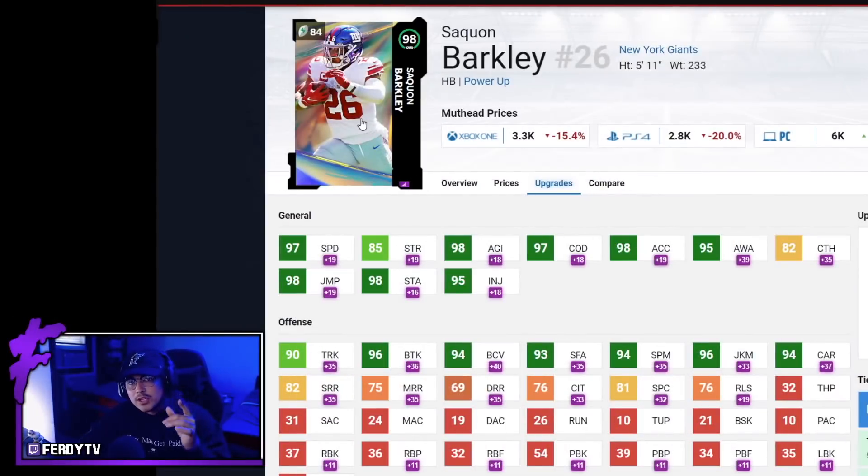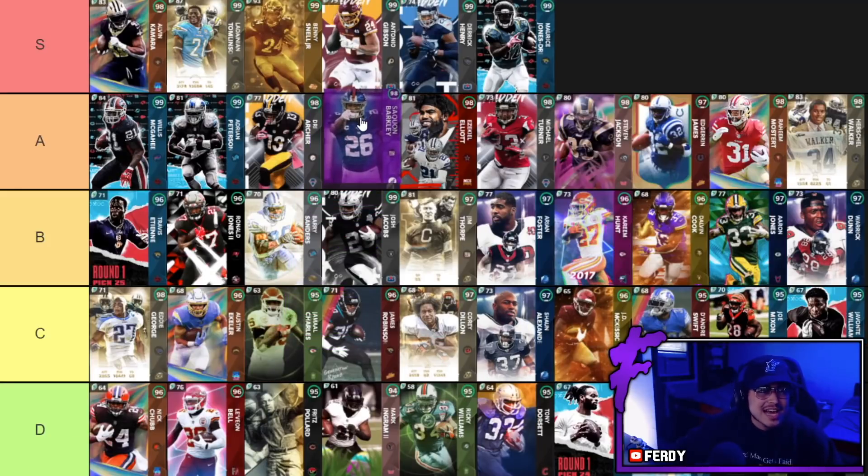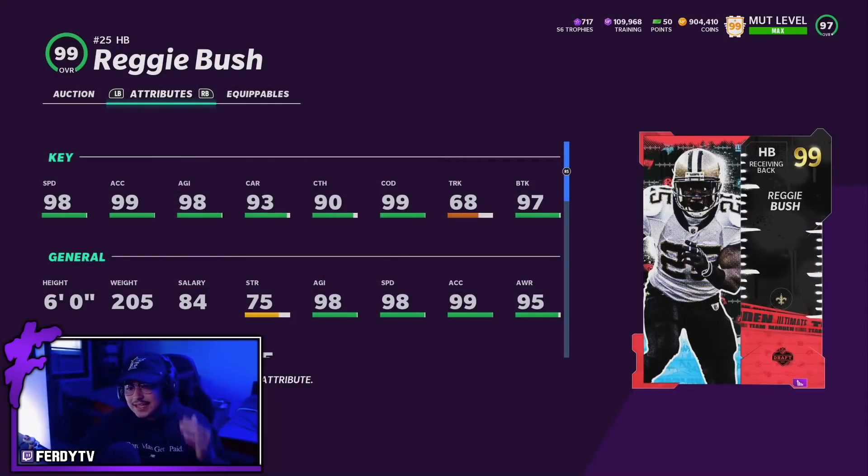Next up is the only Power Up Expansion running back on today's tier list — Saquon Barkley. This guy was due for an upgrade for a long time; his limited time card was probably from October or November. Saquon is solid — he can catch passes, has power, good break tackle, good speed, and can get to 99 on non-theme teams which is a big win. He's kind of a solid, reliable card — nothing too special. He's pretty similar to Zeke but a better pass catching version, so I'm putting Saquon Barkley right in front of Ezekiel Elliott.